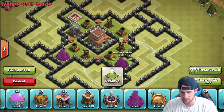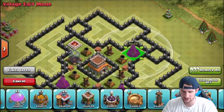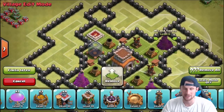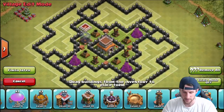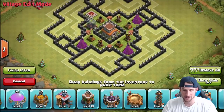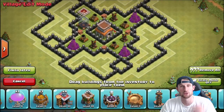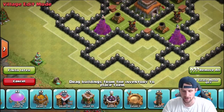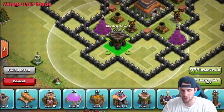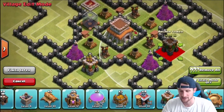Next we're bringing in our wizard towers up here towards the top. We've got the king in place of that wizard tower for the symmetry of the base. There's the core of the base — you can see the traps and everything in there. There are a lot of defenses in there, so troops are just going to walk in, get wrecked as they try to push through.